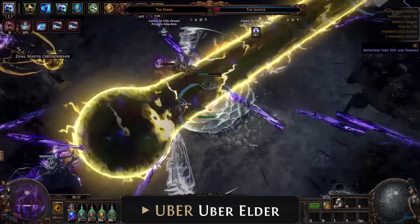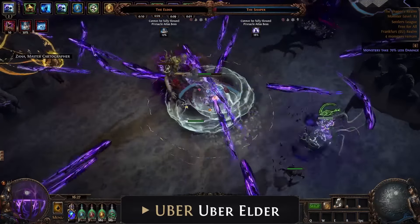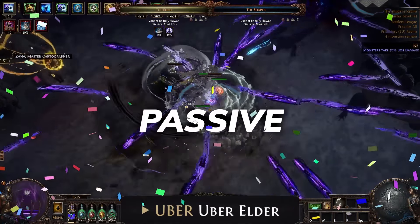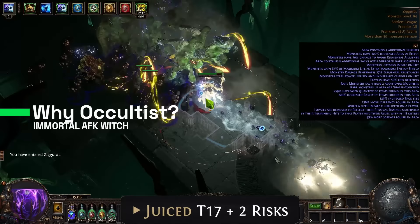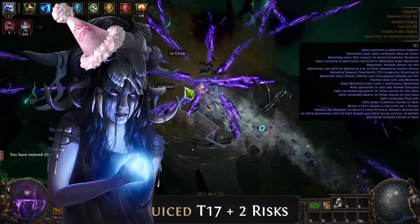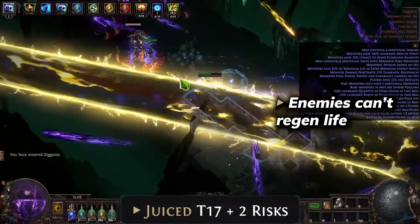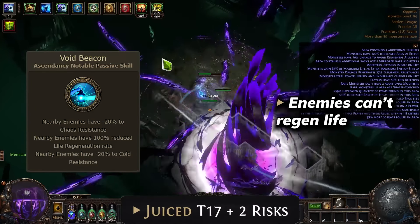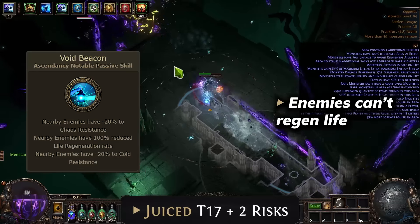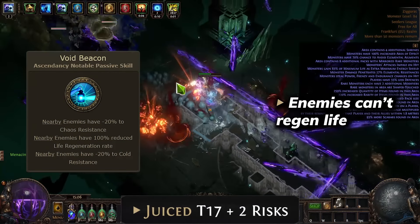To trigger all of our skills we are going to use Cast When Stunned support to maintain a nice triggering rate and use all of our abilities completely passively without any clicks necessary, so we can just walk around while destroying enemies. Occultist is one of the best options for AFK builds — we can completely negate all life regeneration for enemies so we will always kill them, because Void Beacon gives us 100% reduced life regeneration rate for enemies nearby.